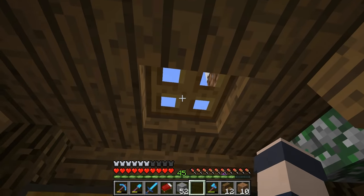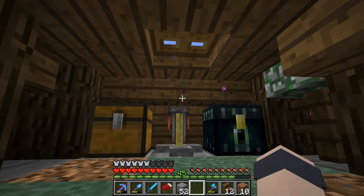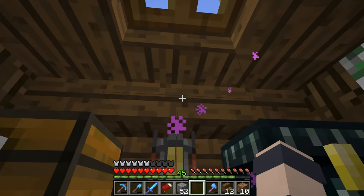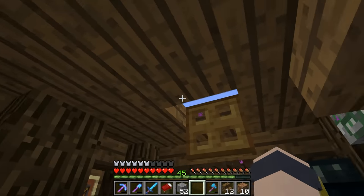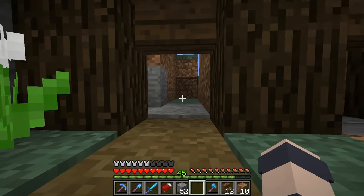Got a brewing station here. I tried putting a trap door up here — I was hoping you could still stay underneath that. But you do go out of tunneling mode. So that might not work there, actually.